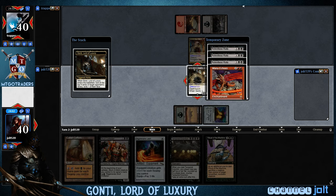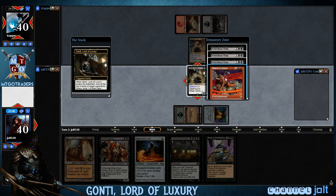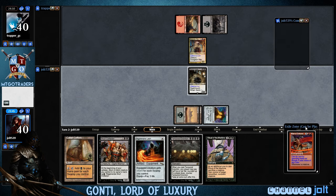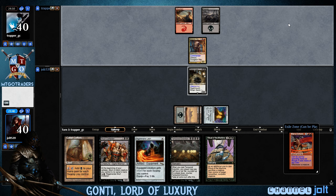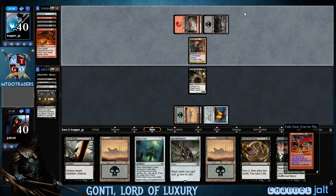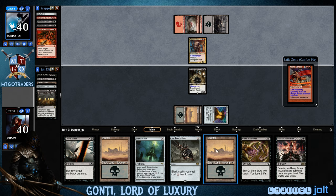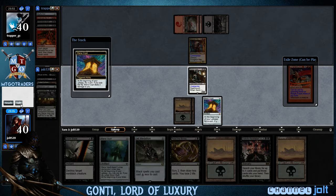We got Relentless Rat and Grinzo from the trigger. I'm going to steal Mana Echoes because Mana Echoes is just absolutely busted in Grinzo. So we're going to take Mana Echoes. There's a lot of things you expect to see when you get a Gonti trigger — but seeing three Relentless Rats staring back at you is not one of them. Diabolic Revelation — I will take that. Mana Vault, Jet Medallion.